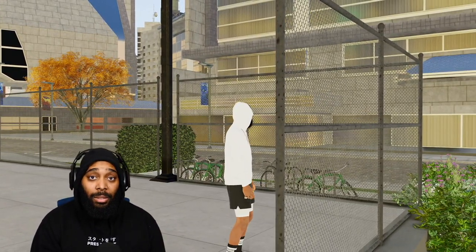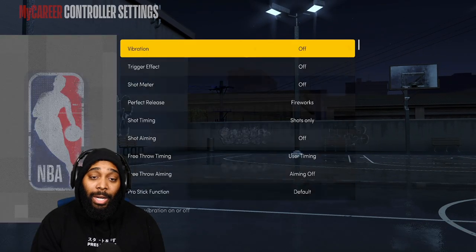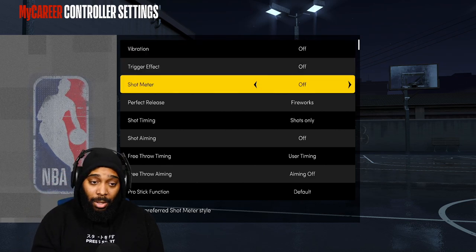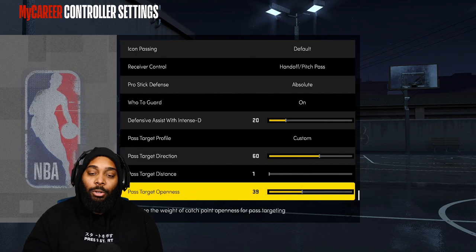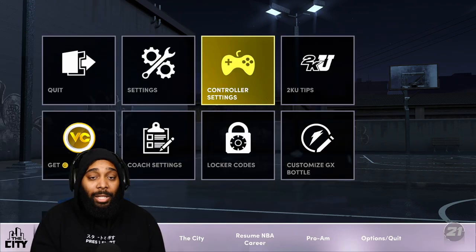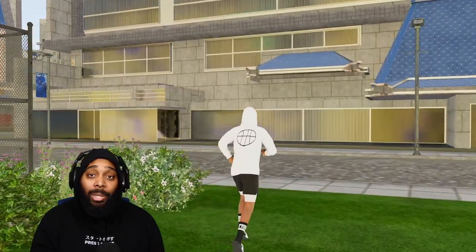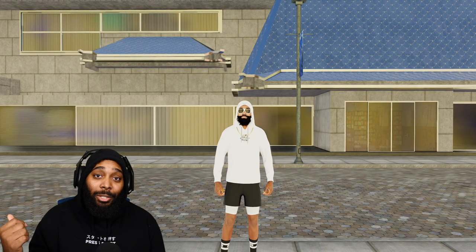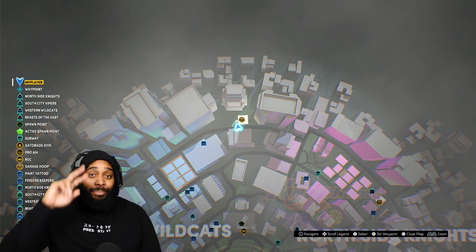Like I said: Base 98, Rudy Gay, Rudy Gay, fastest speed, 50/50 blending. Make sure you have vibration off, trigger effect off, shot meter off, and shot aiming off. When it comes to this shot, turn that meter off - there's way too much latency when trying to follow that meter. I don't want you guys out here being meter-made. Thanks so much for watching - I'll see you on the next video.